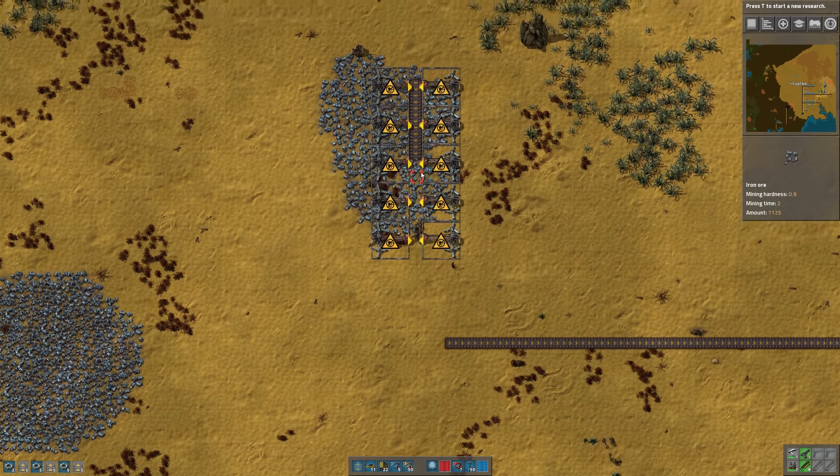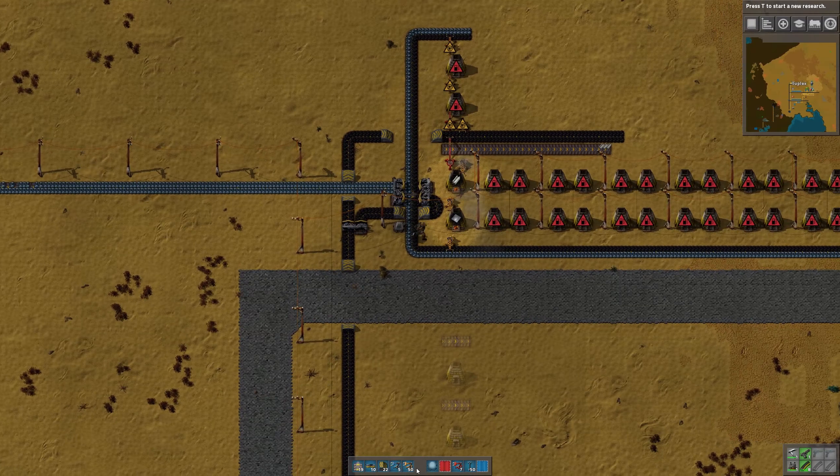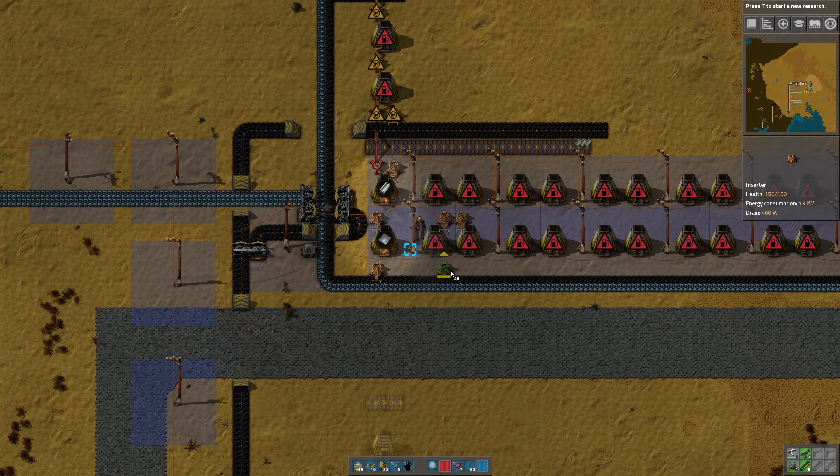So now in this case, I've got two belts that I need to merge into one, so I'll just use a splitter there. However, this is not going to be balanced on both sides of the belt. As long as they're not backing up, it doesn't really matter that much. But if we wanted to, we could force these to balance two sides of the belt.